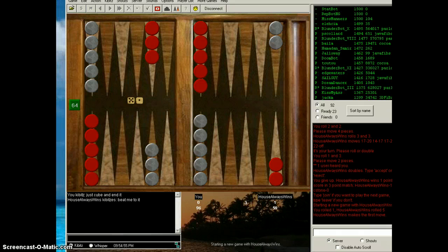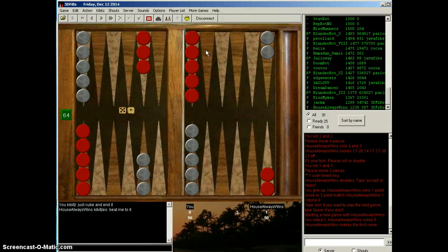There we go. 5-1, 5-down. I've started slotting my 5-point purely because I heard Falafel plays 5-1 that way — so I switched it up and that's part of my style now. Alright, but that's straightforward.